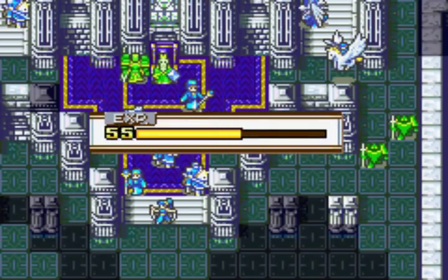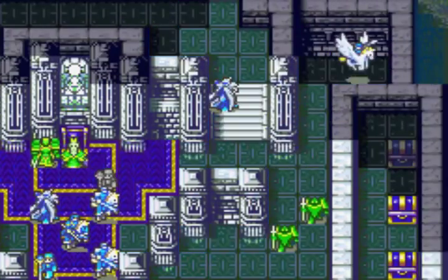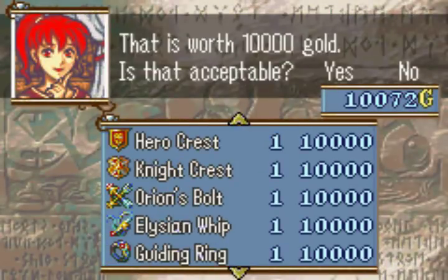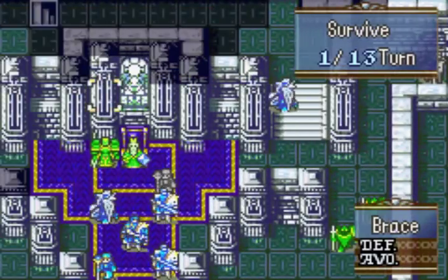The thing is, I felt bad for Tana for not being able to promote, because Null had to in order to four-turn chapter 18. So we're gonna sell off the member card and then give her an Elysian Whip to work with. Thanks Tana — now we're all broke and we can continue with our normal plan.